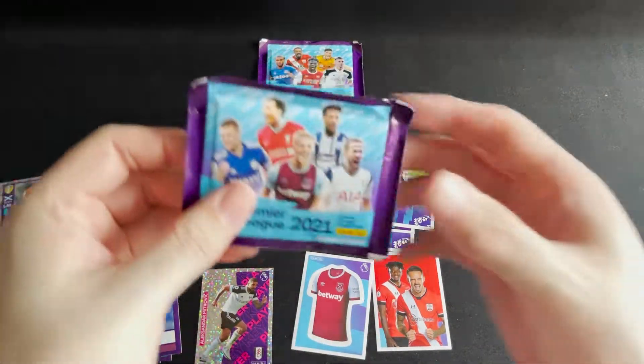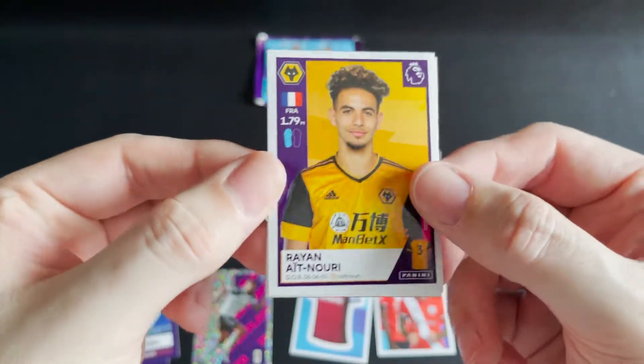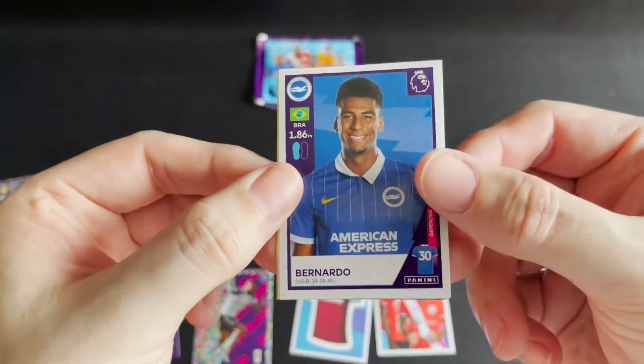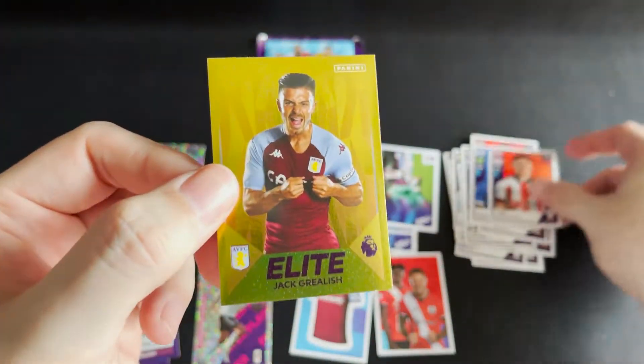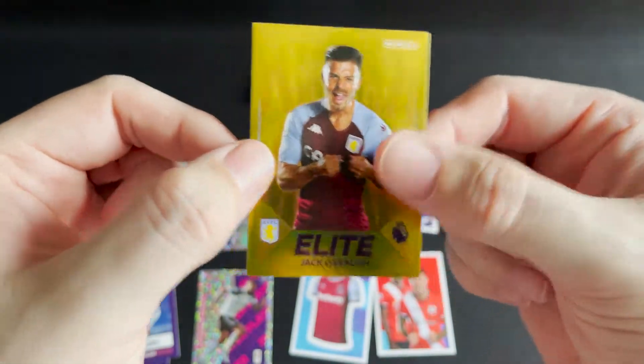I'm going to try this one — I don't think we've had any captain cards from this pile yet. We have Nori for Wolves, Sheffield United's O'Connell, Bernardo for Brighton, Lundstram from Sheffield United — and yet no captain, but we do get a Jack Grealish elite card. Awesome!